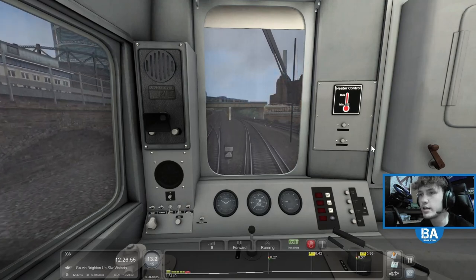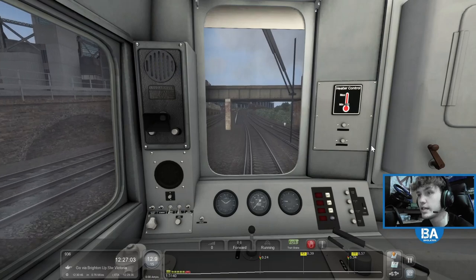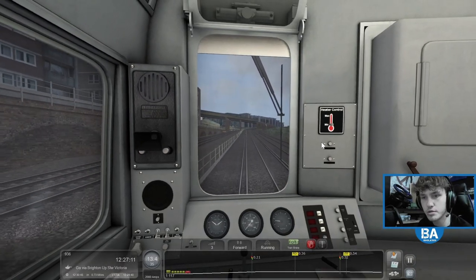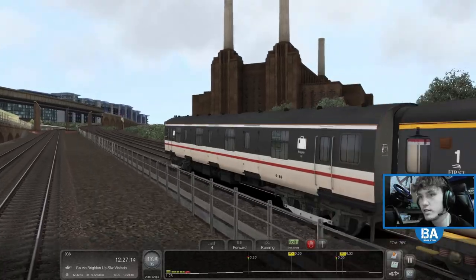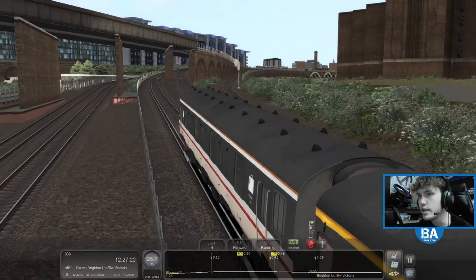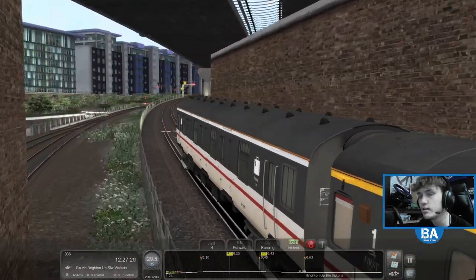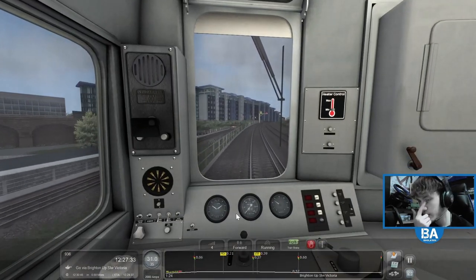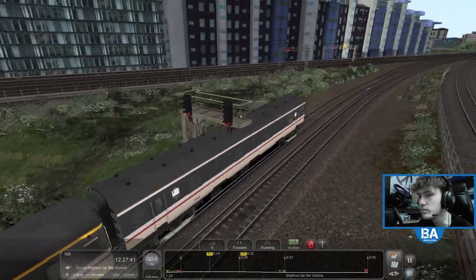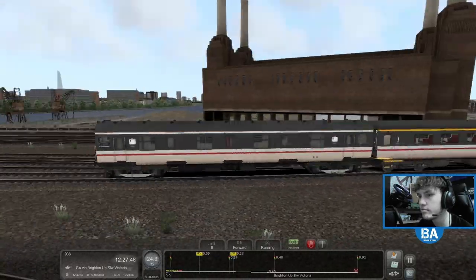We get up a really steep grade in a second which almost feels like you're going to get stuck — look at the car trying to get up here. It's a faff of a route but a really cool route. The grade change is immense — it's probably like a one in 30 or one in 40, one of the steepest grades I've seen. Then you've got the Chatham main line and the Brighton main line again — quite an interesting route to get to where we need to go.